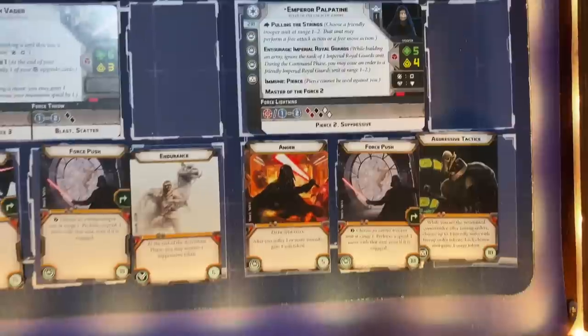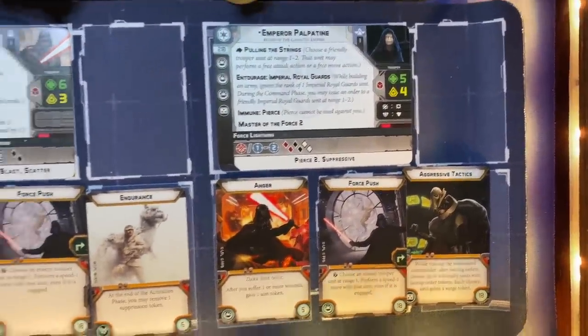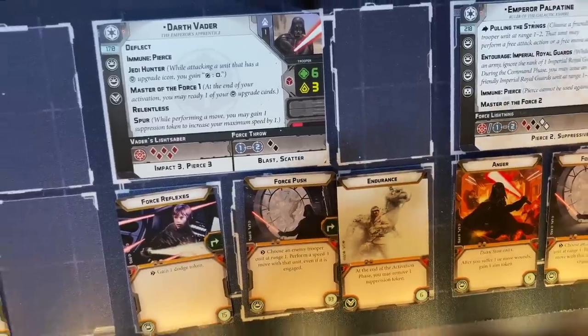Here's what I'm running. I'm running Palp with Aggressive Tactics, Force Push, and Anger. I'm running Operative Vader with Force Reflexes, Force Push, and Endurance.